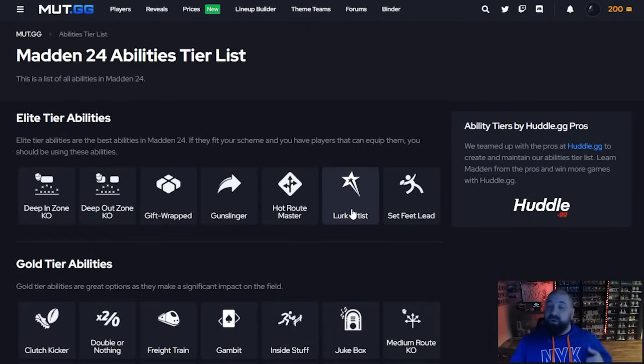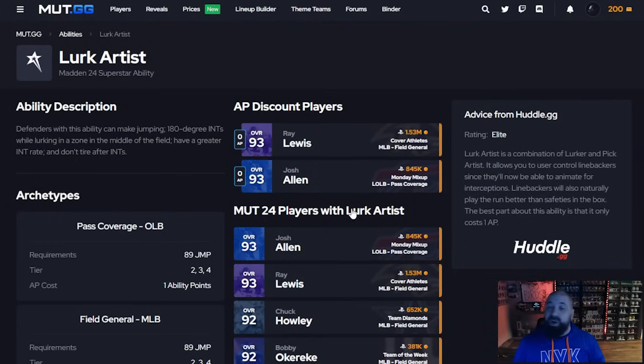The best defensive ability is Lurk Artist, which is a new ability. Unfortunately, if you're on old-gen systems this one may not be available to you. It essentially replaces Lurker — it's a combination of Lurker plus Pick Artist. Don't make the mistake of running Lurker on a player for two AP when you can get Lurk Artist on that same player for one AP. Simply put, it makes linebackers jump — that's always been a big issue for the last four to seven years.